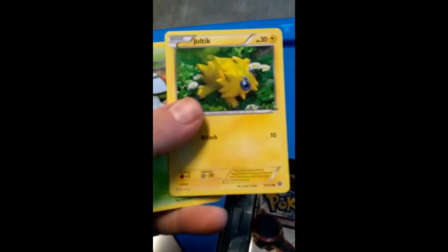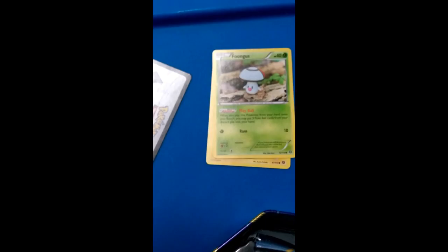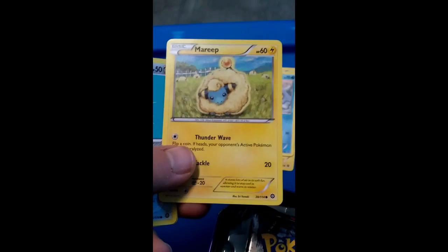The first thing I got was a Joltik, then a Foongus. These are a lot of the Pokemon in these Steam Siege packs. Bergmite — I'm pretty sure Bergmite was a little newer, like X and Y. Mari — which I have, and that's a holographic. A Klink.